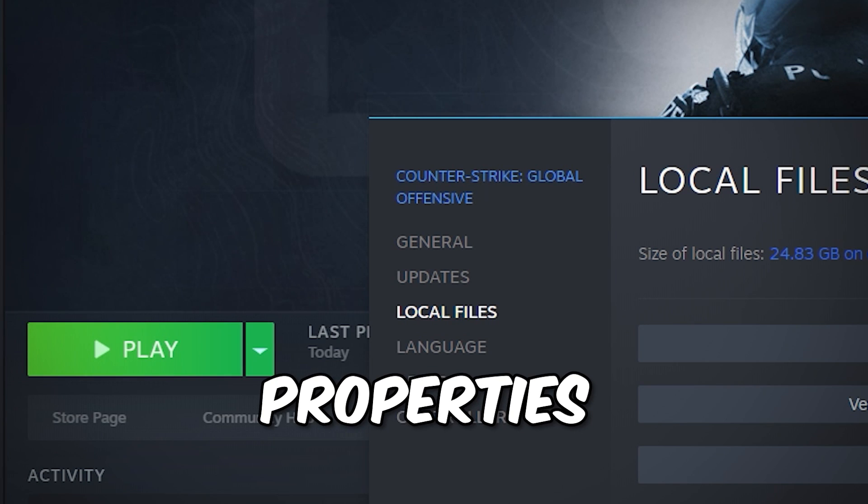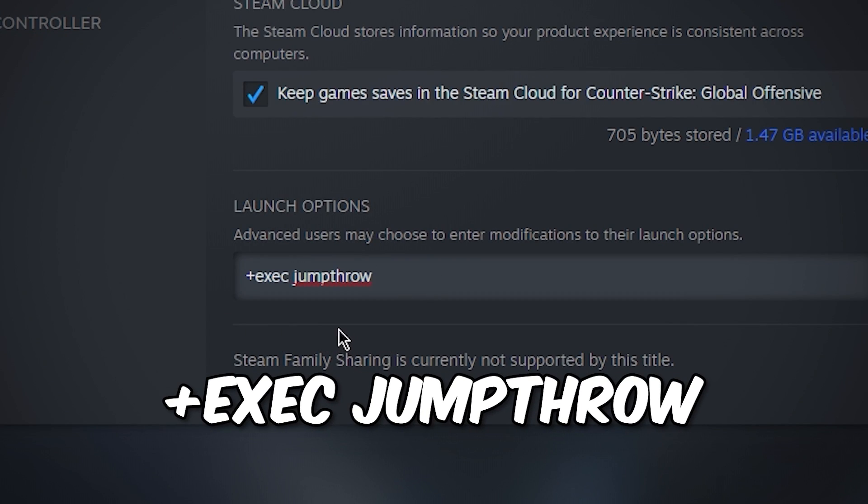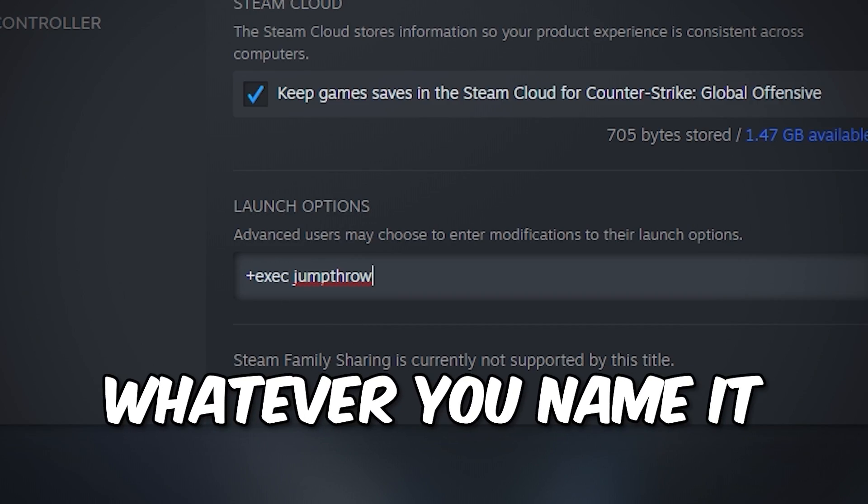Next, in CSGO Properties, press General. And in Launch Options, type plus exec jump-throw, or whatever you named it.